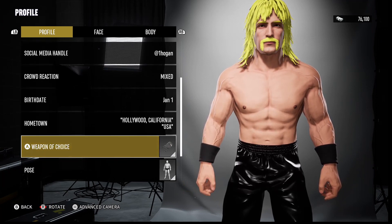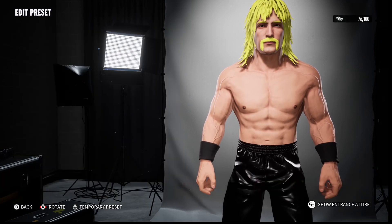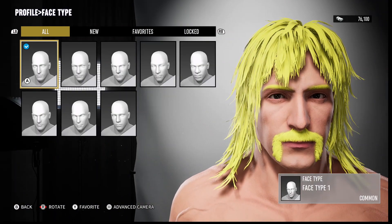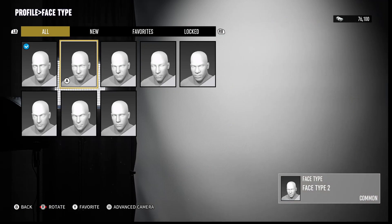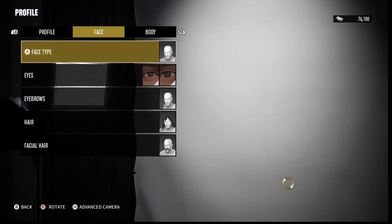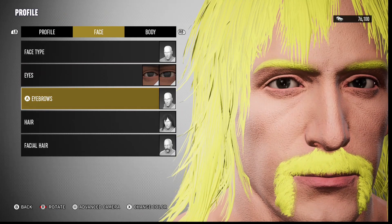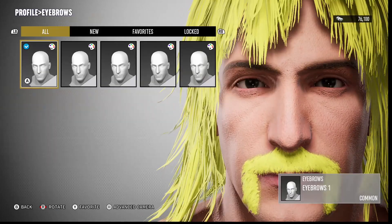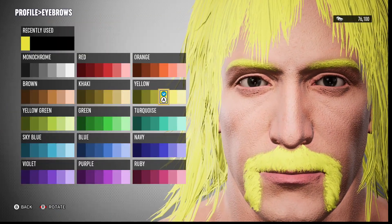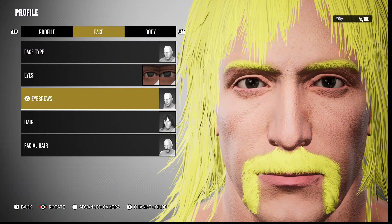Slowing down here, not going to worry about that. So face type — I used face type one. The eyes were defaults and the eyebrows too. For hair and facial hair, I just used that yellow. That's it — I didn't really go into depth.